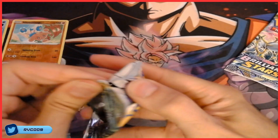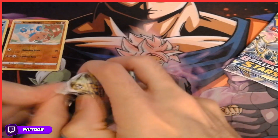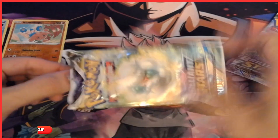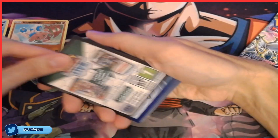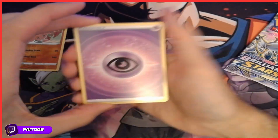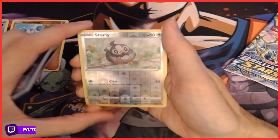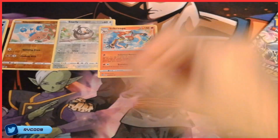Pack number two. Similar to the last video, packs are very hard to open — I don't know why. Be careful here. There we go. Car for you. Float cell. Hack mark. Real loot. Starly, very nice. Even Infernape, nice. Alright, alright.